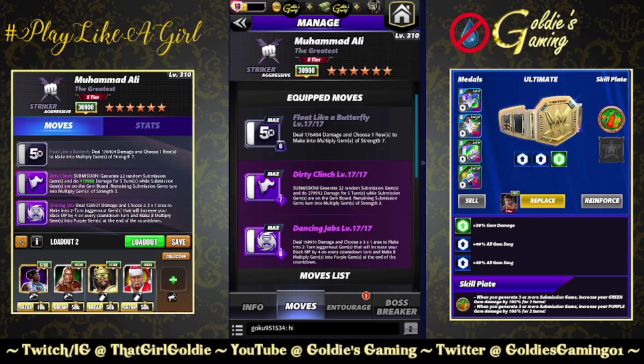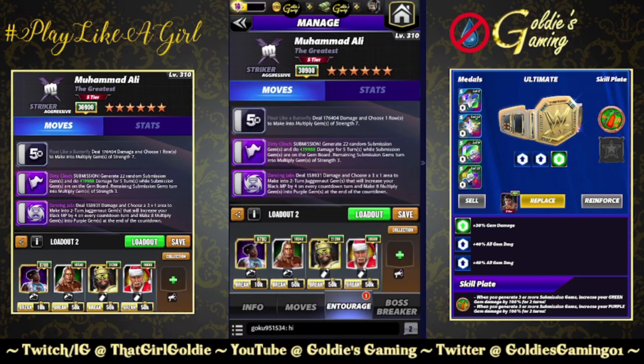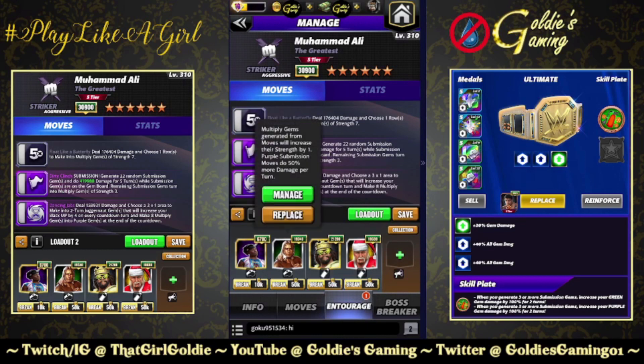The next build brings in the purple moves alongside Float Like a Butterfly. Purple 1, the Dirty Clinch: 7 MP, generate 22 random submission gems and do 279,992 damage for five turns. While submission gems are on the gem board, remaining submission gems turn into multiply. Purple 2, the Dancing Jabs: 6 MP, deal 158,931 damage and choose a 3x1 area to make into two-turn juggernaut gems that increase your black MP by four on every countdown turn and make eight multiply gems into purple gems at the end of the countdown.